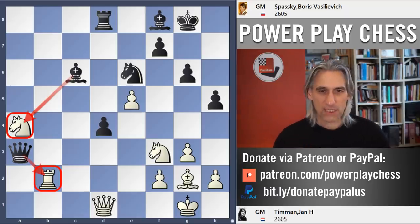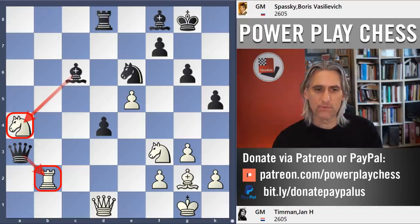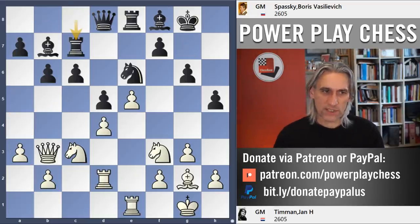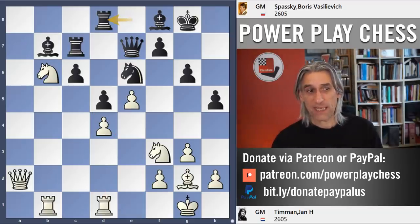What a game by Spassky — brilliant strategic game. Those subtle moves: I love the manoeuvre of rook c8, then a few moves later rook c7 and rook d7, and then later rook d8 going for c5. Really great manoeuvres.